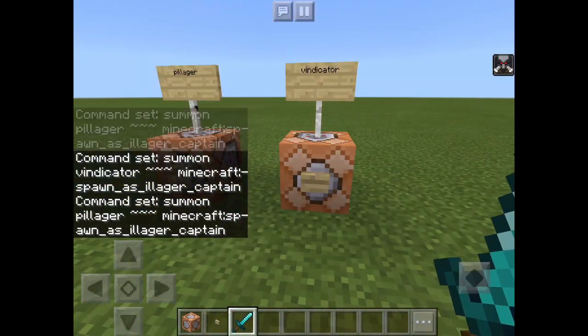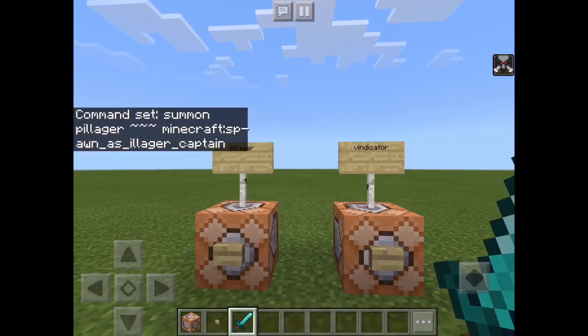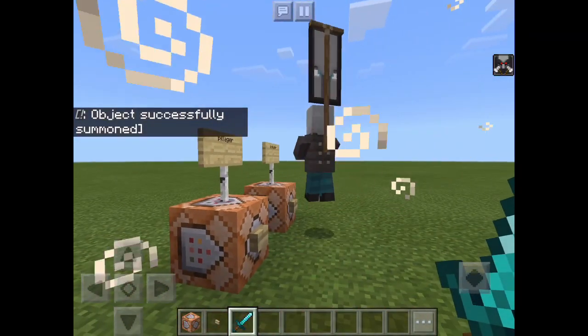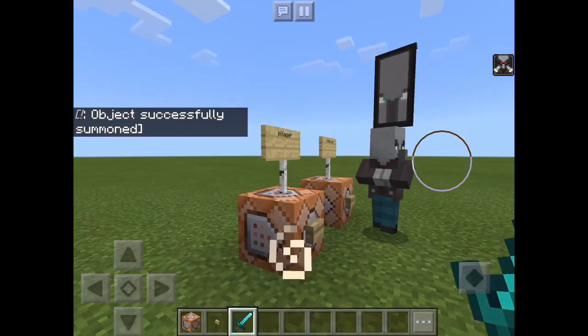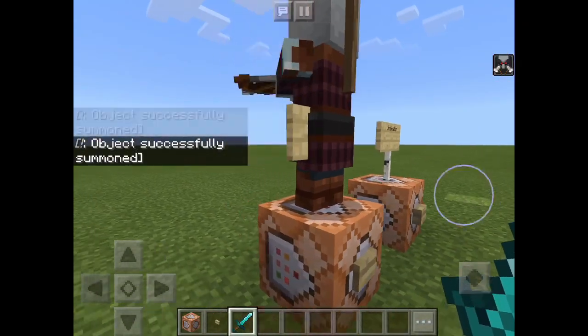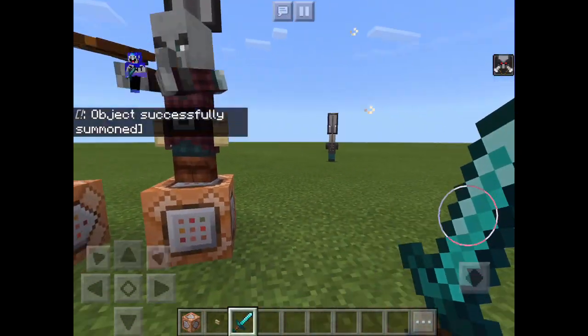Now all I got to do is push the button. Just like that — look at this! It's a Pillager. It's an Illager Captain.